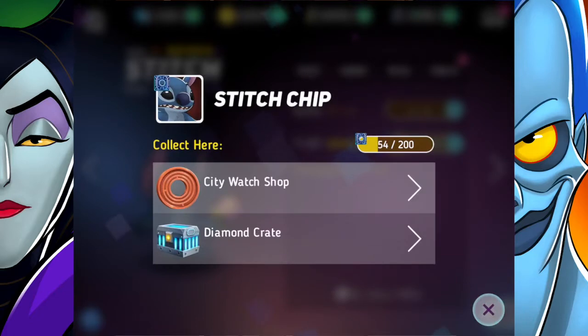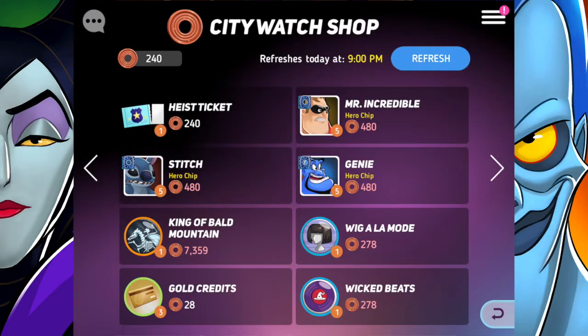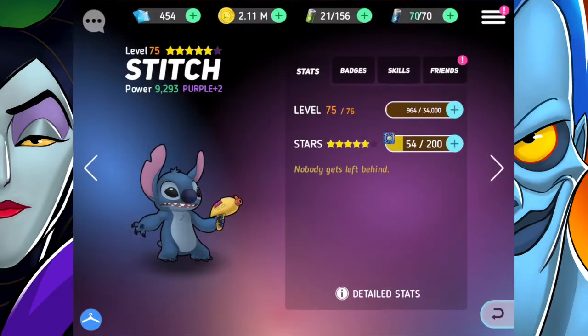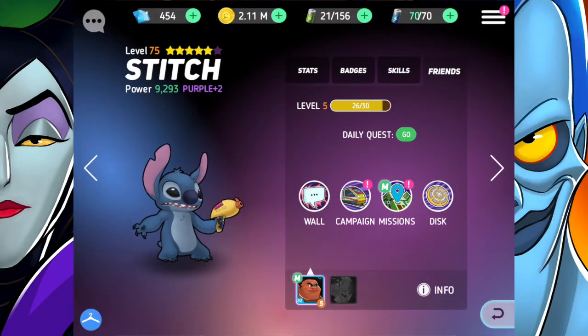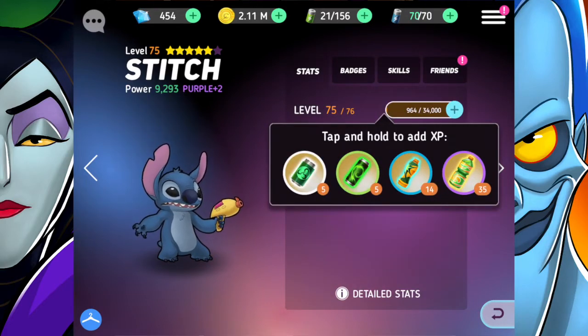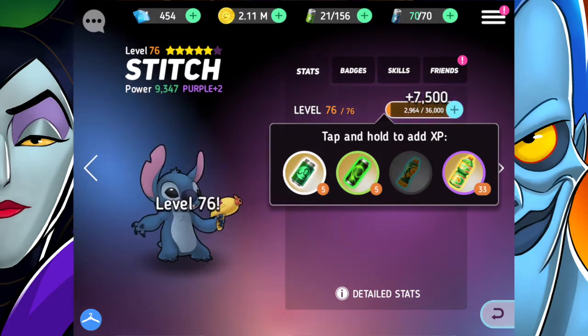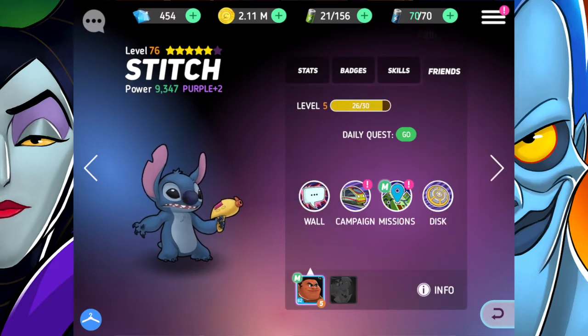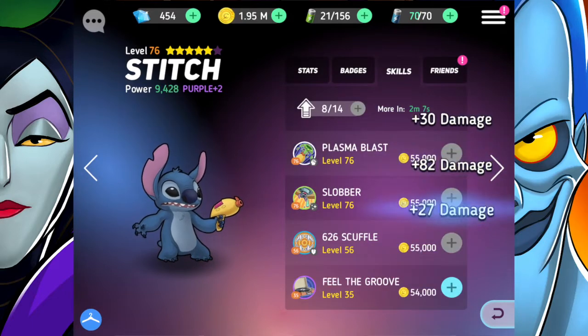I think we only have one more star to go with Stitch, which is craziness. We can get Stitch chips in the city watch shop, so that is definitely something I need to keep going on. We've also got Stitch friendships going on, so that's another thing I need to work on. Stitch is now level 76!